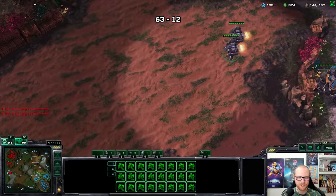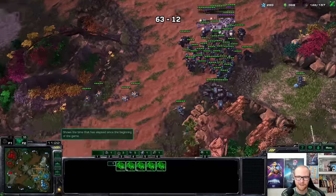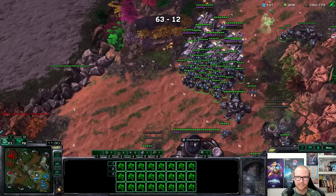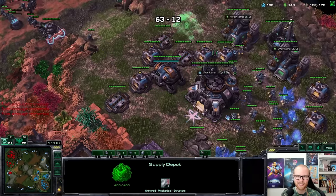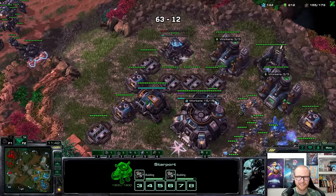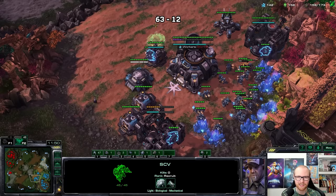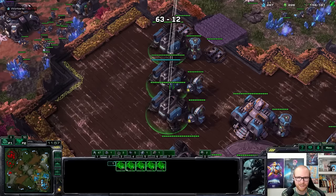I should probably stop the widow mine drops because he's been so good against them. Almost any other Protoss would have lost so many workers already but he's been doing a really exceptional job. I'll probably make a turret against any kind of DTs. His army looks really scary — I'm not excited about going against that army at any point. I need to get a second engineering bay. I said I didn't want to make more than 55 workers but I don't really see me killing him anytime soon.